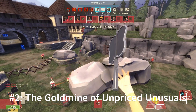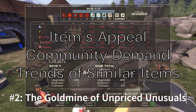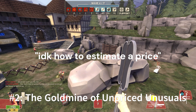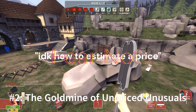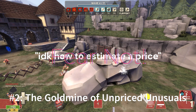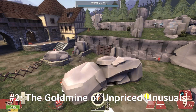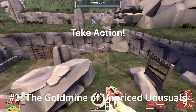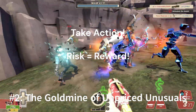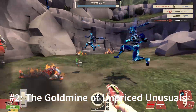The lack of a reference price means you need to be particularly astute in evaluating the item's potential market value. This involves understanding the item's appeal, the demand within the community, and the general trends of similar items. If the prospect of pricing unpriced unusuals seems daunting, fear not — the following steps will delve into practical steps to derive a fair market value for these items, ensuring you make informed purchasing decisions and more profit. If you take action from this video, unpriced unusuals transform from a high-risk endeavour to a lucrative opportunity.